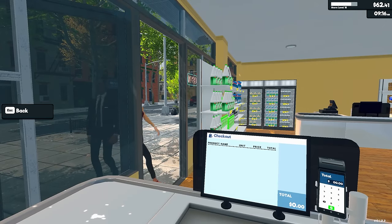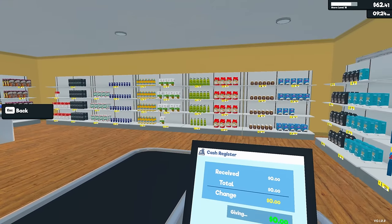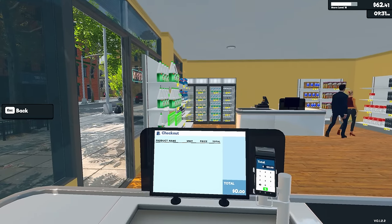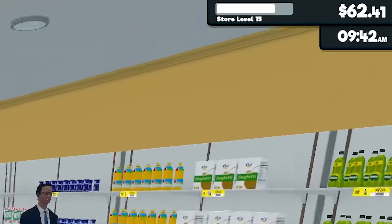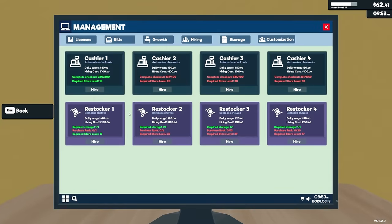Hello there everybody, Dre here, and welcome back to everyone's favorite little supermarket. Today we're back out in Supermarket Sim, and I'm excited because a new update has come out. I actually fired all my employees because I'm poor — I've got $62 to my name. So yes, I'm going to be doing some cashiering now, but we have restockers in the game now, which is going to be a huge benefit.